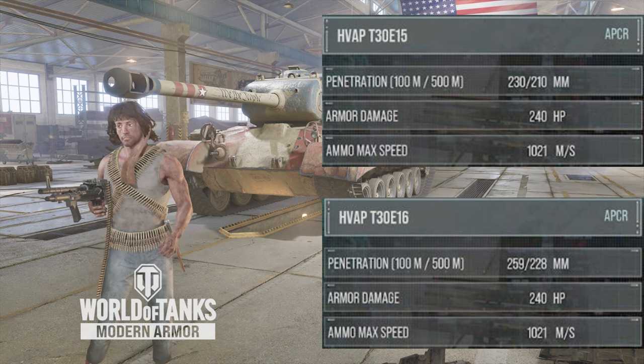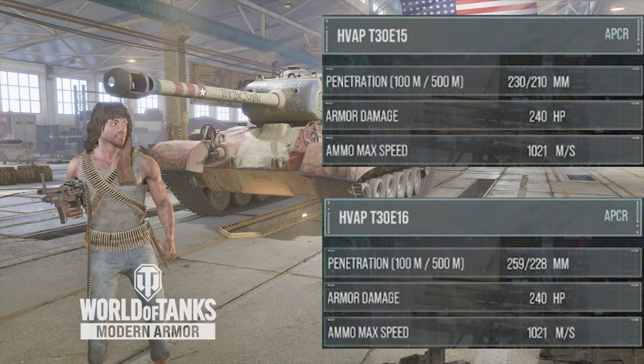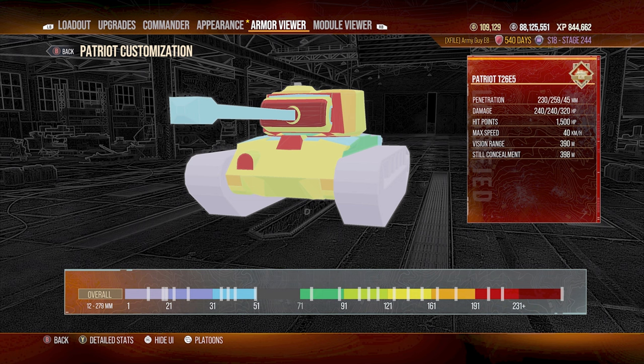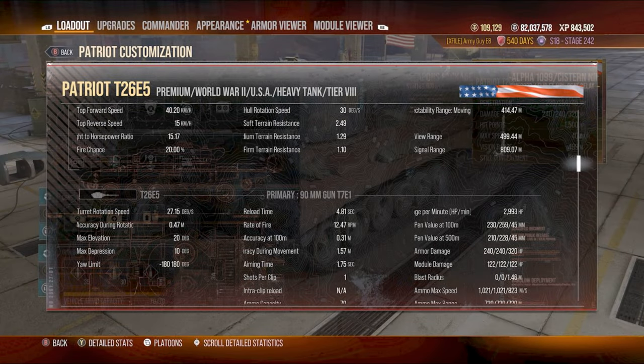Both the alpha and bravo ammo do 240 hit points of damage. Your damage per minute starting out is 2,182 hit points, and we got ours up to 2,993 — an increase of 811 hit points per minute. The armor on this tank is pretty strong. The front lower plate is between 101 and 177 millimeters, the front upper plate between 41 and 203 millimeters. The turret face gets up to 279 millimeters, making it perfect for hull-down or ridge line play. With our commander and equipment, we got our reload down to 4.8 seconds and accuracy to 0.31.